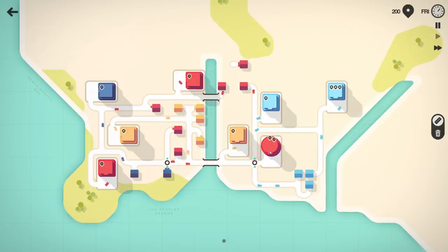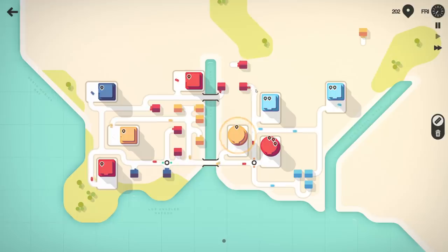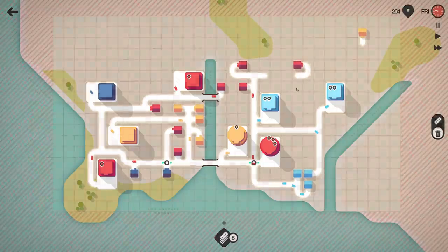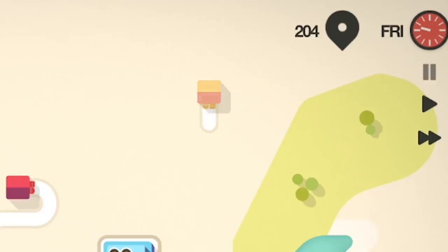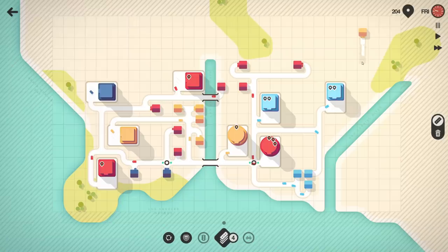We just got an upgrade. Red and yellow both popped up with more traffic, so we need to pause. We have a yellow way up here which is really inconvenient. Red I'm not too worried about — we can connect this one down into here. But yellow up here is a problem — yellow needs traffic. I'm hoping they pop up more yellow houses up here and we can use our motorway.